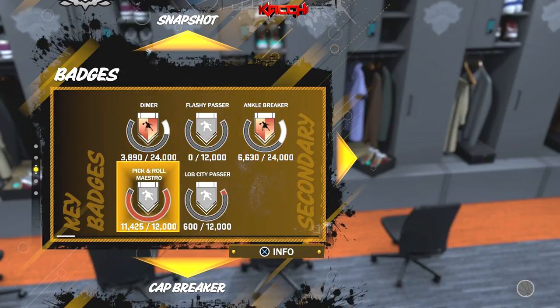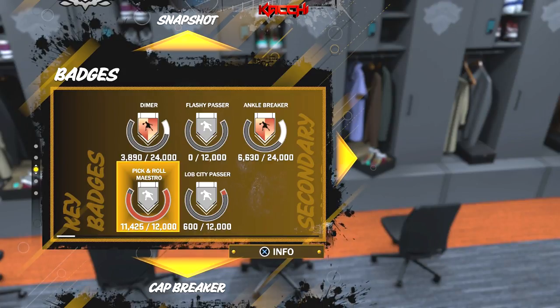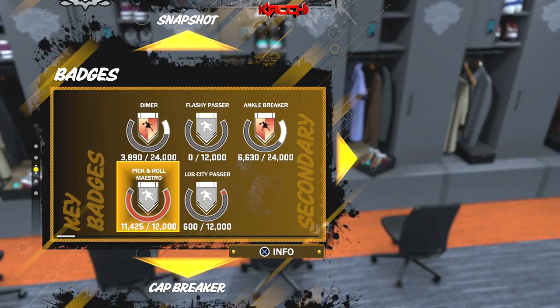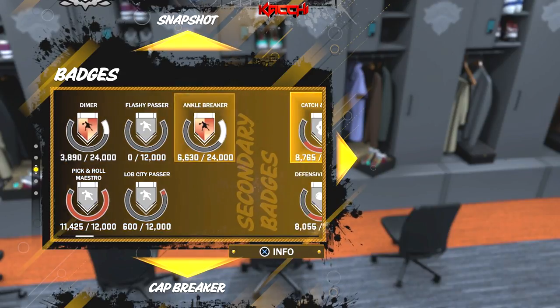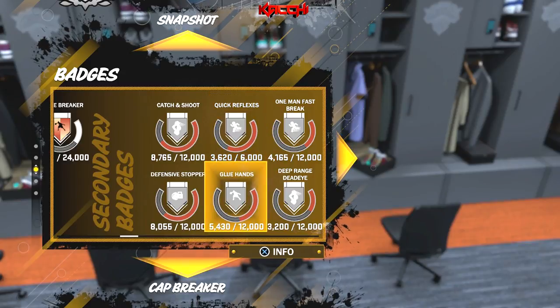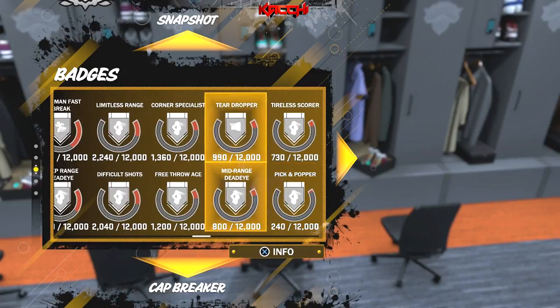As far as how to unlock these really quick, it's best to do in-game actions — pretty much play the actual game. You can also go to the facility, the team practice facility, and run drills there, which are specific for whatever badge you're trying to work on, whether it's Lob City or Flashy Passer. These are my secondary badges and I'm getting close to unlocking one of those as well.